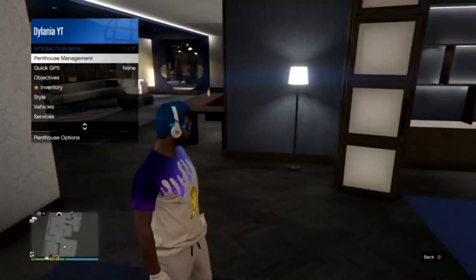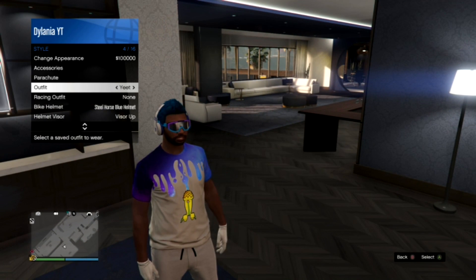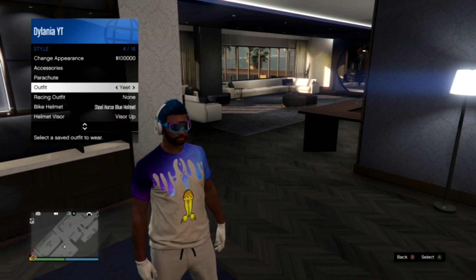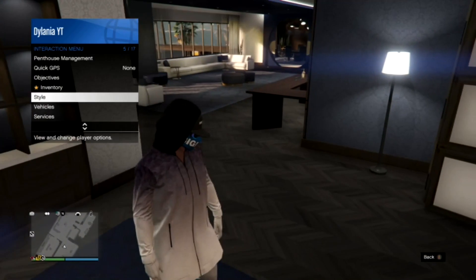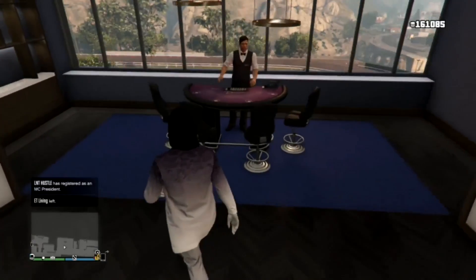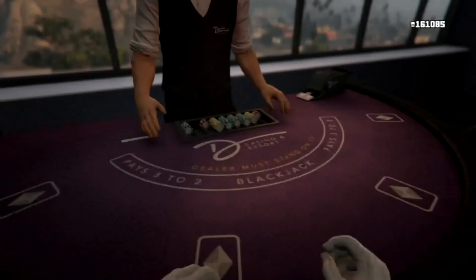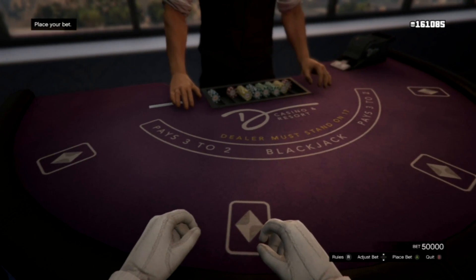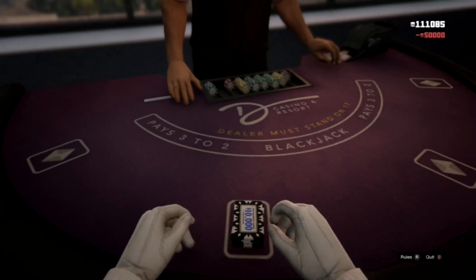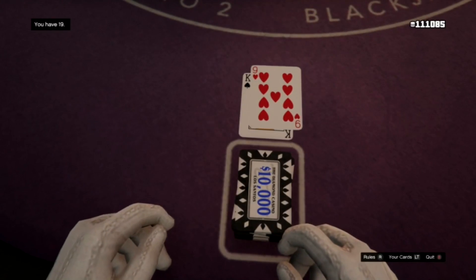Hold Select to open the interaction menu, then scroll down to Style. This is how you save the game so your chips are kept. Just switch your outfit and look at the bottom right of the screen — you'll see an orange circle spinning. That circle means your game is saving. Once it's done, you can go again.